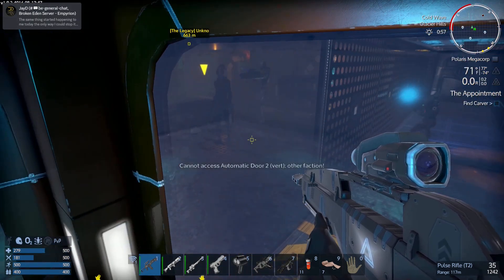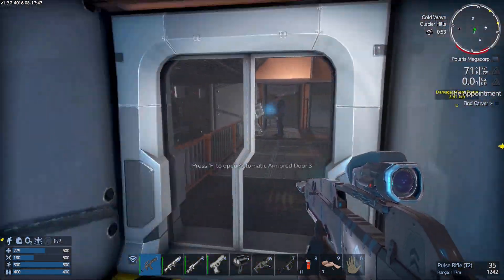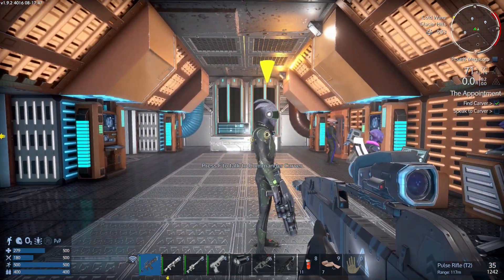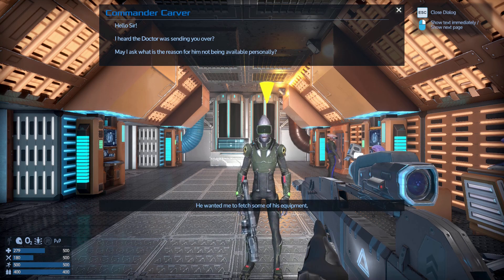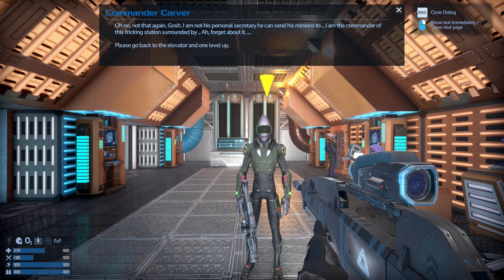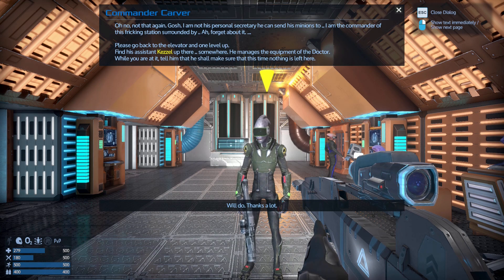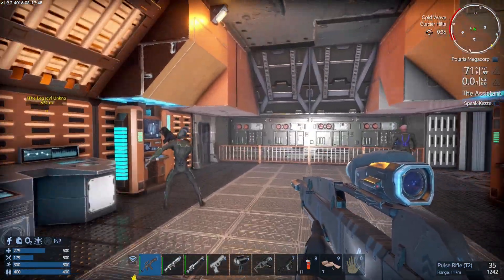This looks like it might be a glitch. Maybe it's not — Command. Hey dude how's it going? Hello sir, I heard the doctor was sending you over — may I ask what reason for him being an available person? He wanted me to fetch some of his equipment. Oh no, not that again — I am not his personal secretary, he can send his minions. I am the commander of this station. Please go back to the elevator, one level up, find the assistant Kessel up there somewhere. He managed to quit with the doctor — while you're at it, tell him that this time nothing is left here. This station is not very friendly. Should I blow it up? No, we want the Polaris as our allies even though you guys are kind of douchebags.